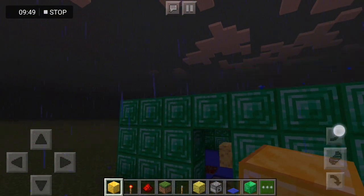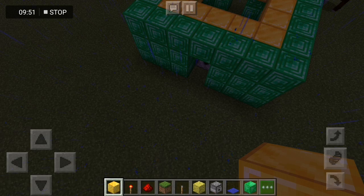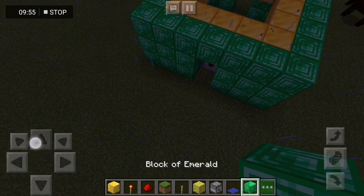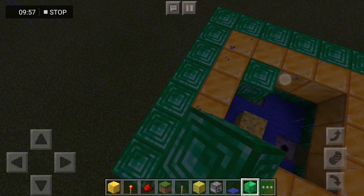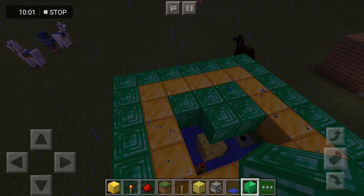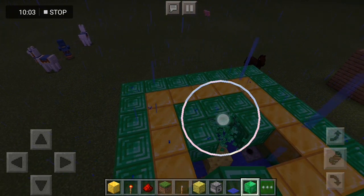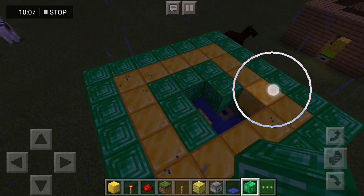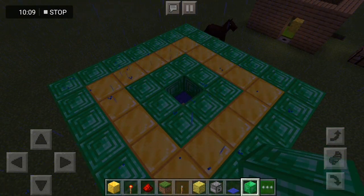This is like a roof, so if rain comes it won't destroy your thing. If thunder comes, it blocks it. This is like a temple.